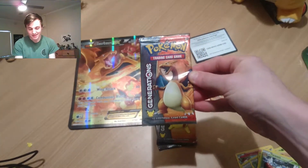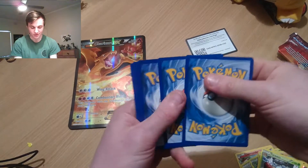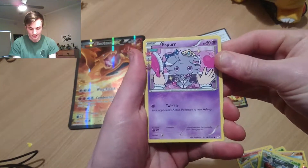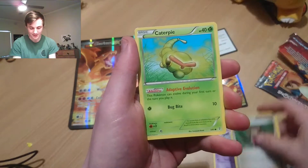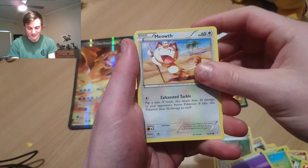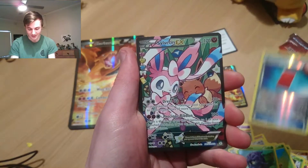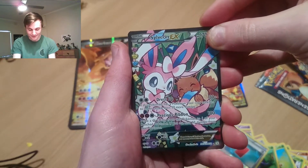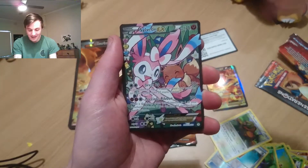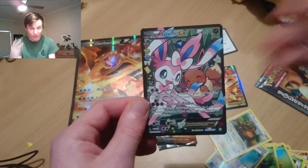Charizard pack — let's go! We've got Espurr, Clemont, Shauna, Caterpie, Psychic Energy, Meowth, Tangela, Reverse Red card, and here we go — the Sylveon EX! The Sylveon EX Fuller card. Sorry, the camera randomly stopped working. We pulled this card from the last pack. Are you serious? I actually pulled this in the other box as well, so this is my third one of these Fuller cards.